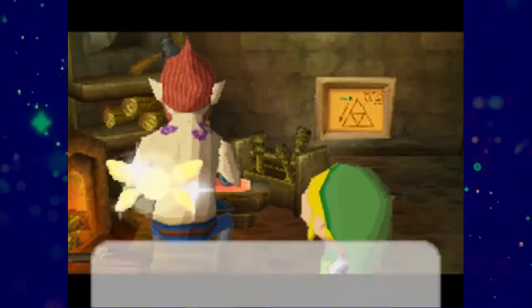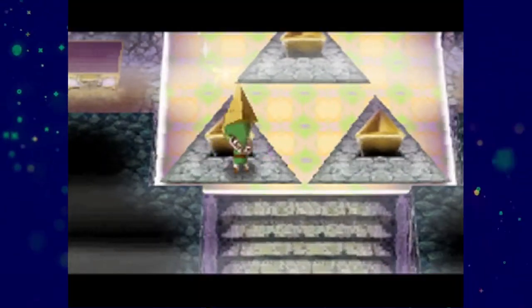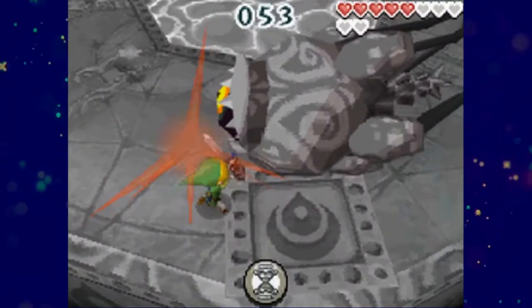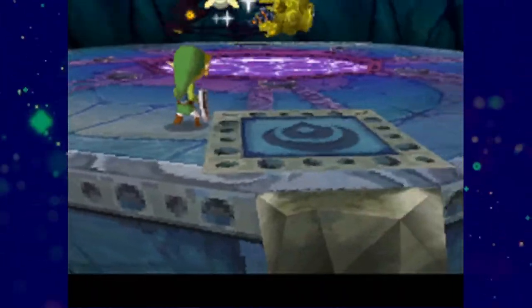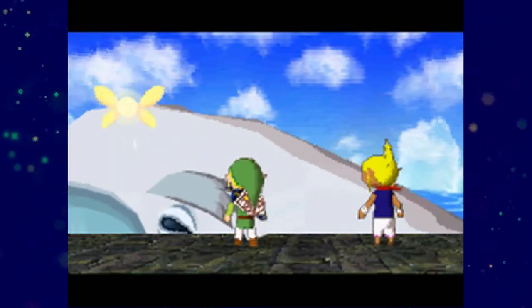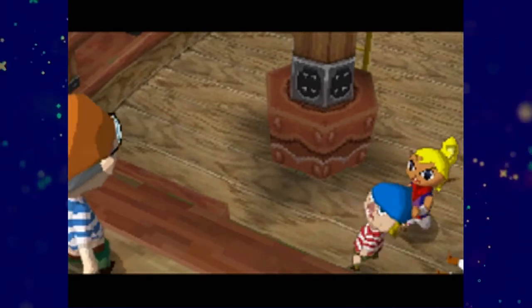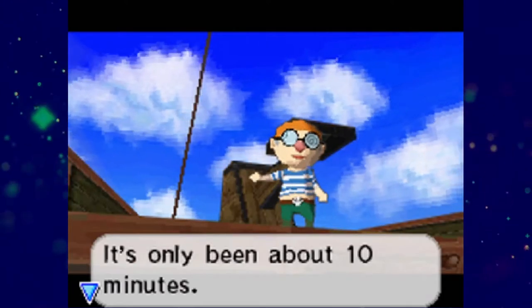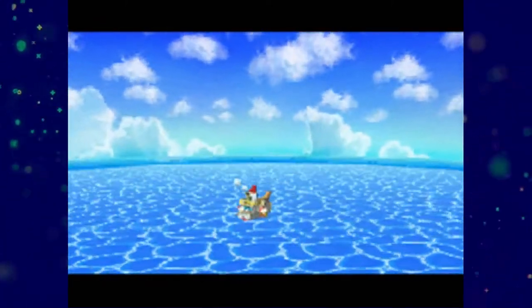Link sets out to find the three metals needed to craft the Phantom Sword, all while intermittently making his way further and further through the Temple of the Ocean King. Once the Phantom Sword is finally crafted, Link makes his way to the very bottom of the Temple of the Ocean King and defeats Bellum in a truly epic encounter. The Ocean King regains his full power and Tetra is then revived to her normal state. It's then revealed that the entire story has taken place in the world of the Ocean King, and Link and Tetra return to the normal world and learn that only 10 minutes have passed during their entire journey, and in the distance we see Linebeck's ship sailing off.